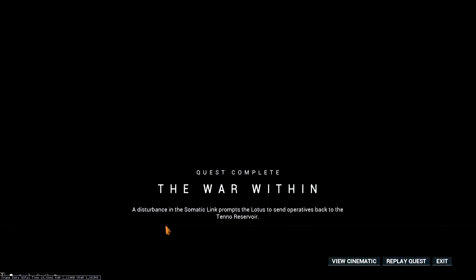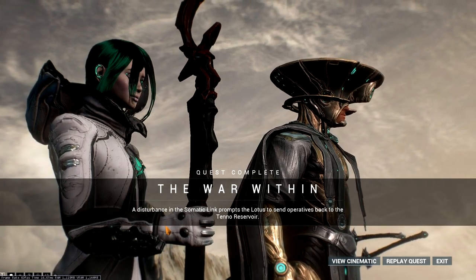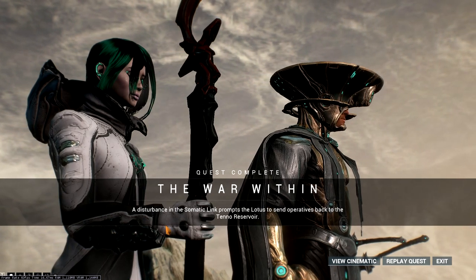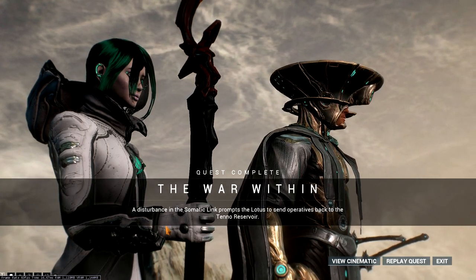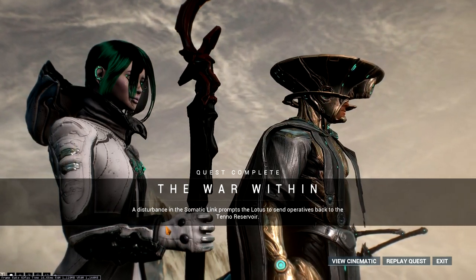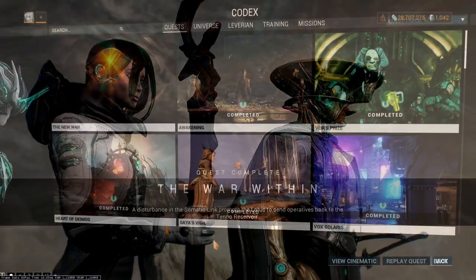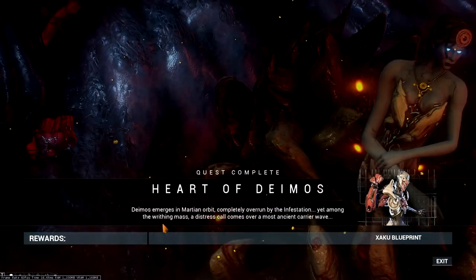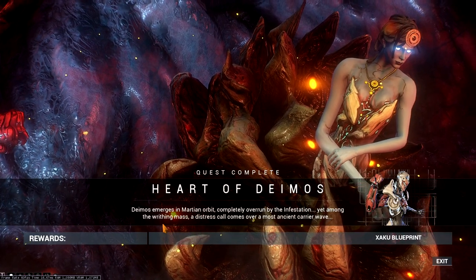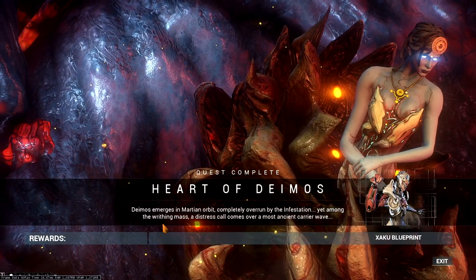Let's start with how to acquire them. In order for you to acquire a Necromech of your own, you will need to finish 2 quests beforehand: namely The War Within and Heart of Deimos. The War Within is needed because you will need to be able to transference into your operator form — pressing number 5 on your keyboard. And for Heart of Deimos, this needs to be done because you will need to buy the parts and the blueprint from an NPC called Lloyd, which is located in Necrolisk.